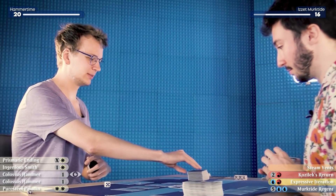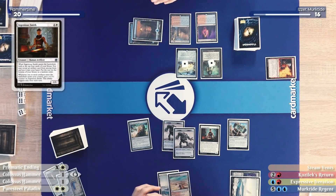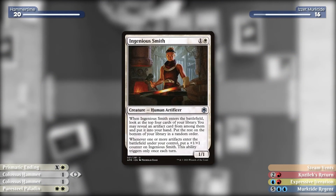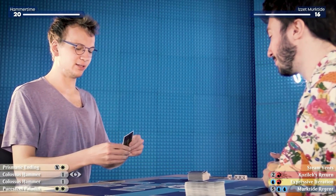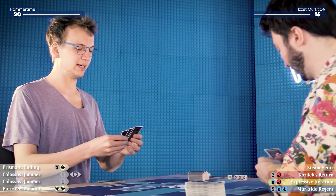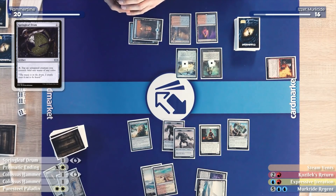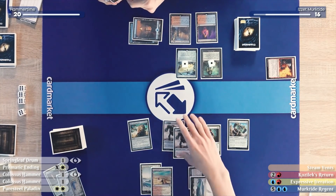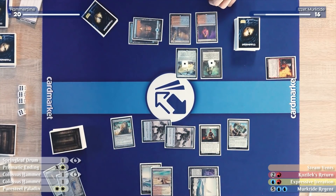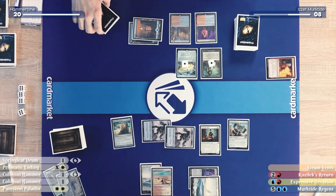I'll untap and draw, then cast an Ingenious Smith — new from Adventures in the Forgotten Realms. When it enters the battlefield, I may reveal an artifact among the top four cards of my library and put it in my hand. Whenever artifacts enter the battlefield under my control, I put a +1/+1 counter on it once per turn. I look at the top four cards and find a Springleaf Drum. I swing for eight and Karl goes down to eight.